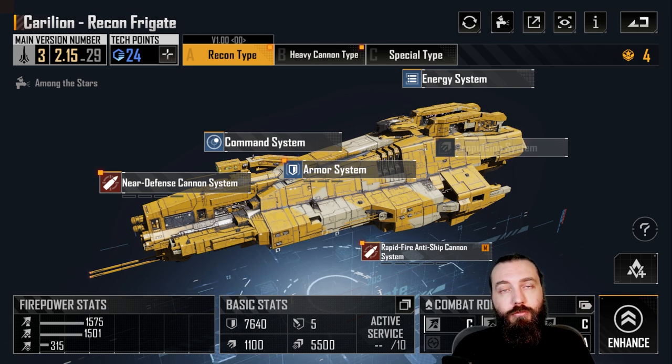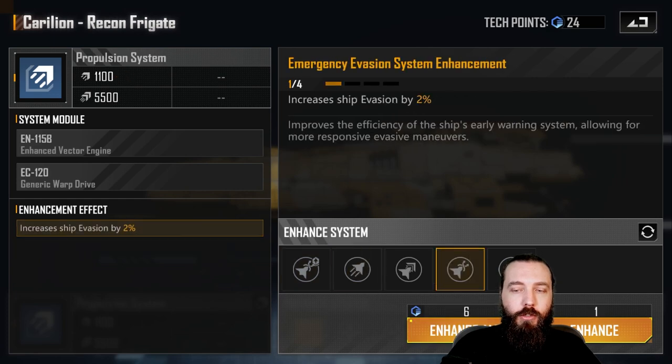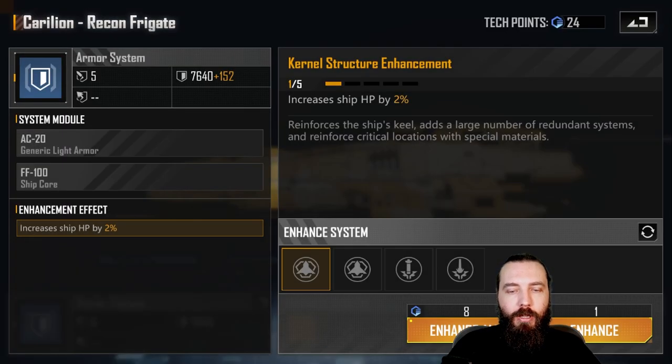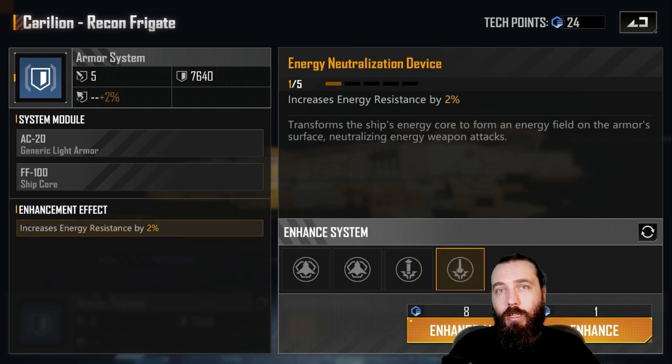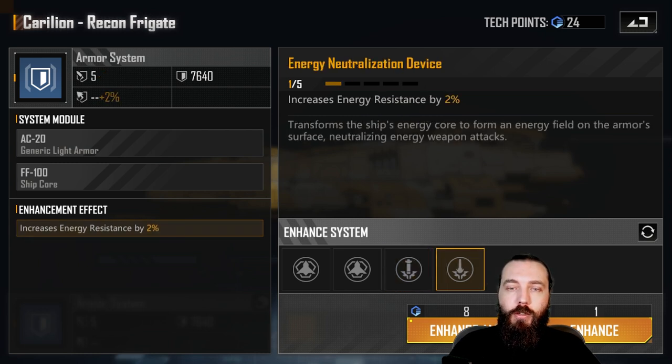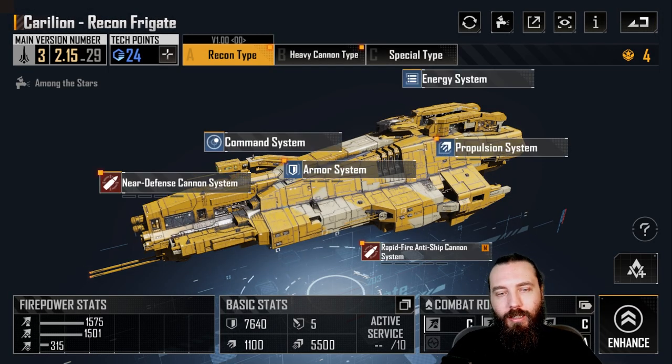First off, you have the Carillion Recon Frigate. If you're in P1 or P2 and don't have the Special type yet, in a pinch the Recon type can be used on your front line as a pseudo evasion tank. It's nowhere near as capable as the Special type, but it can work. Go into your Propulsion Systems, pick up the increased evasion mod and the Strategy, then move over to the Armor System picking up the increased ship HP and the energy resistances. On newer servers you may want to go for physical resistances first, swapping to energy resistances on later servers as you'll be facing more energy weaponry.